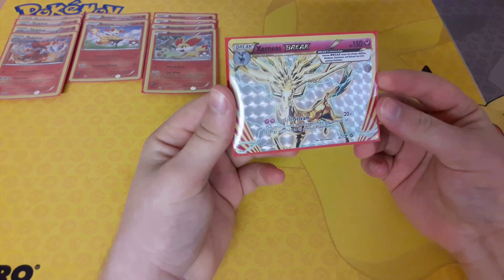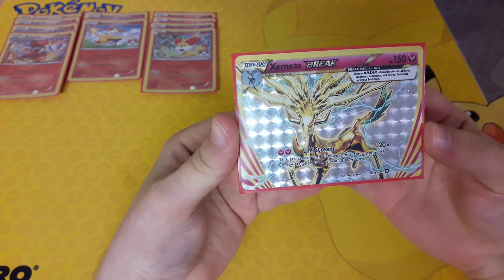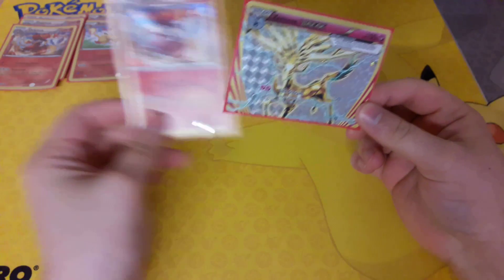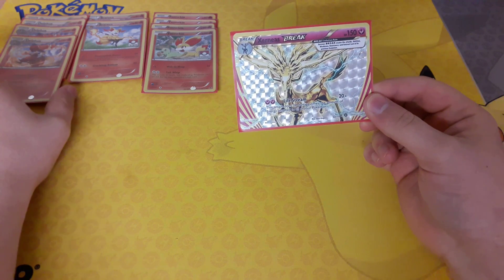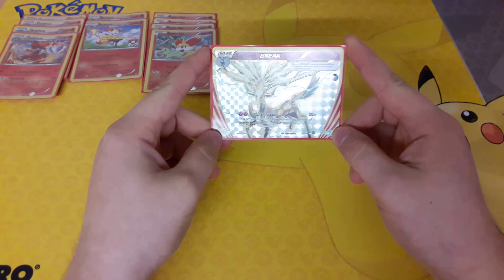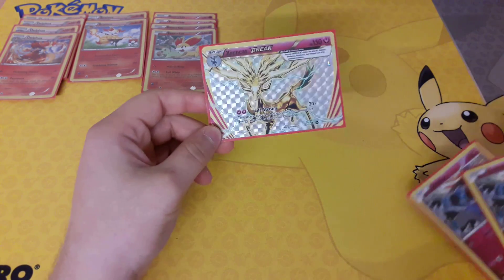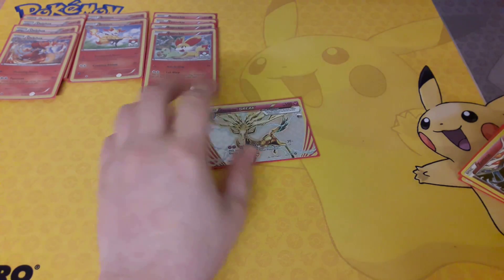Xerneas Break is a new addition to the deck. It does 20 damage times the amount of energy attached to all of your Pokemon. So basically this is the exact same as Delphox, but for your energy only. It is a really great combo — I have played it countless times online and it works like a charm. It does work better with Shaymin, though, as much as I hate to admit that.